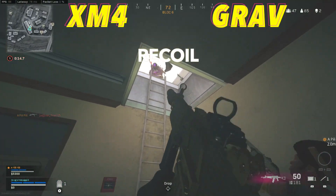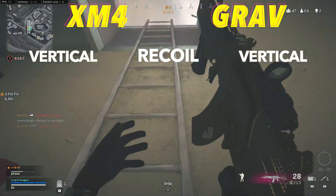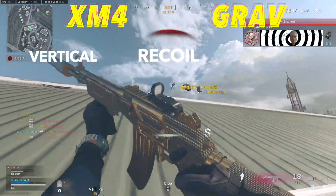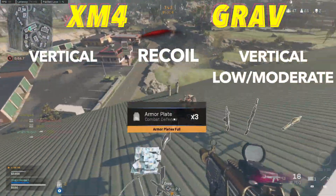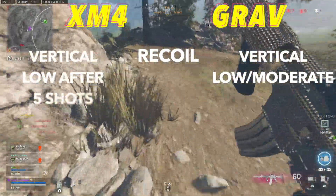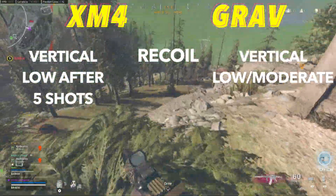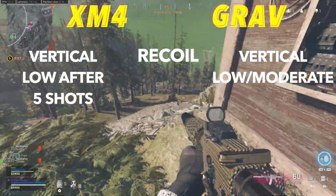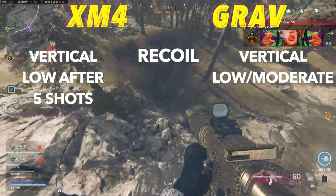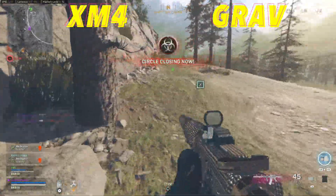Moving over to accuracy, they are surprisingly close, with both weapons having exclusively vertical recoil. The Grav used to be pretty bad with its recoil but recently got buffed, making it much more accurate. With the XM4, it does have a substantial kick for its first 5 bullets, then it mellows out and is super easy to control after — so you don't really want to tap-fire the XM4, it gets a lot better if you just hold the trigger. Overall, the XM4 ends up being slightly easier to control and aim, and with the Grav you might just need to get used to it a little before getting the hang of it.